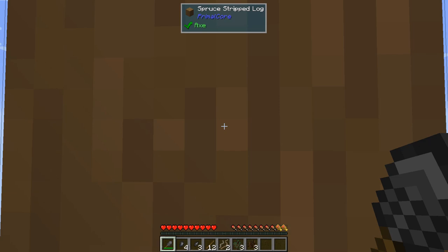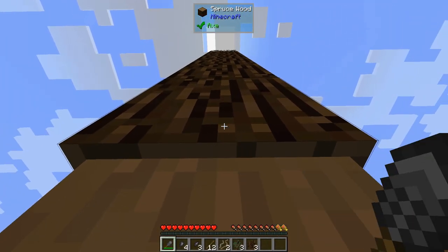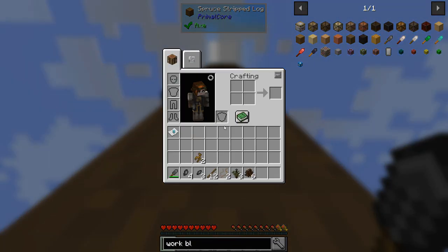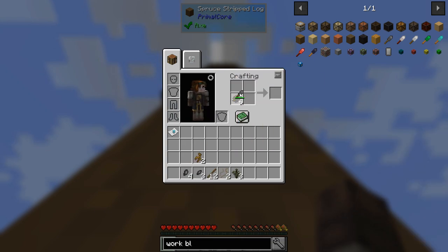We're going to use our work blade - shift right click. There we go, there's some bark. Let's see if we can get another one. There we go. And then we can use this - maybe it's the other way around. There we go, plant fiber! Yeah, half of them should be good.